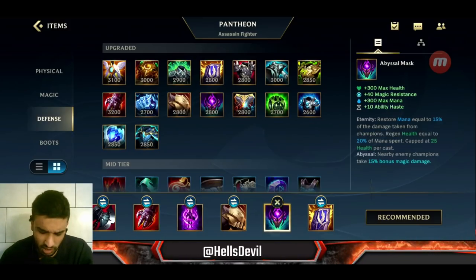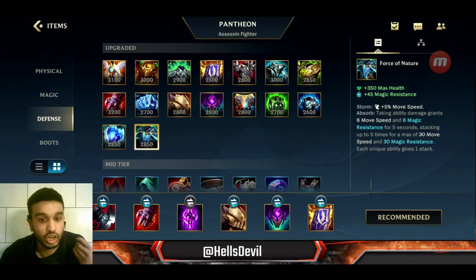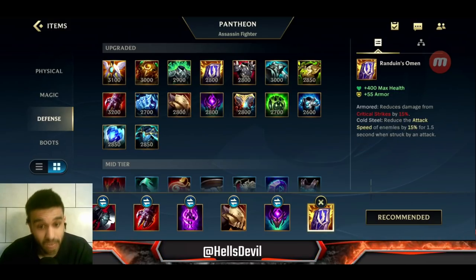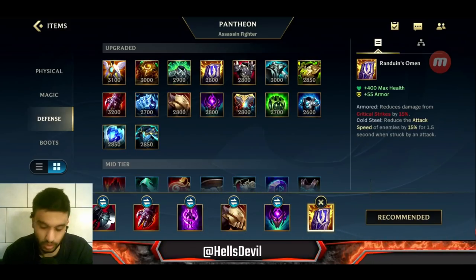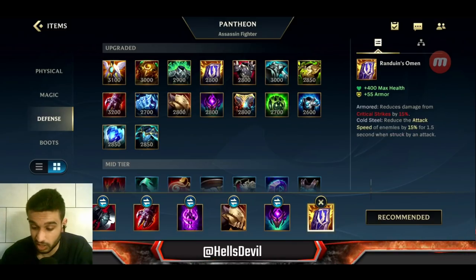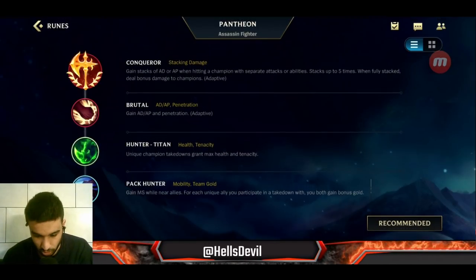Abyssal Mask is great if your team has a lot of ability power. You can get Spirit Visage if your team has a lot of healing, though I don't really recommend it. Force of Nature is nice for longer fights — it gives extra movement speed over the course of a fight and extra magic resist. Randuin's Omen is amazing if the enemy has at least two crit champions like Yasuo and Jinx. You can also get Thornmail if the enemy has a lot of healing.